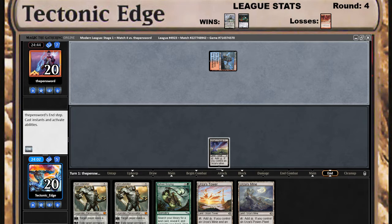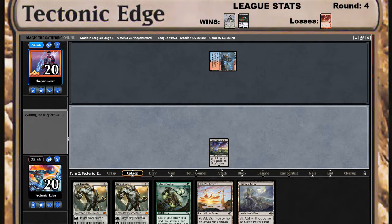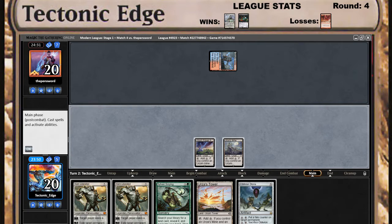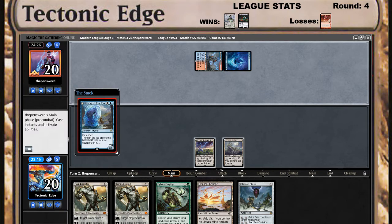Was it Storm? It seems like a possibility with that play, but I don't think it was. This could be Storm, could be something else entirely. There's his mine. Pretty obvious we've probably kept Tron in hand — does he play something here? Thing in the Ice.